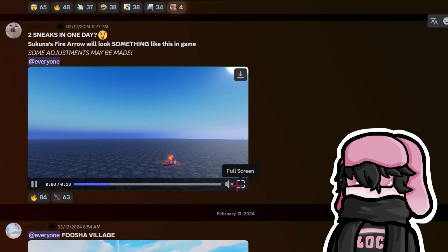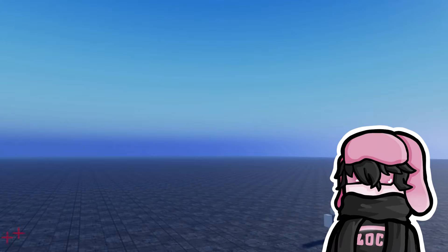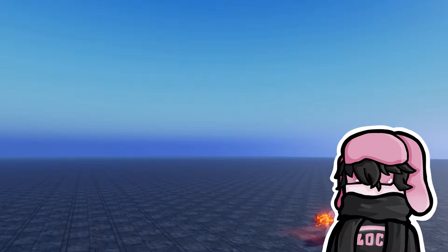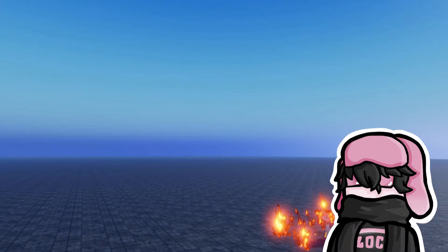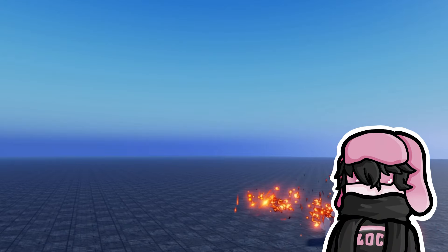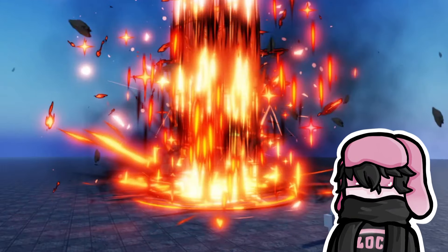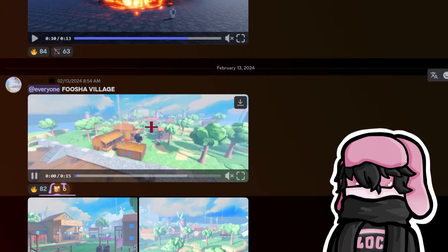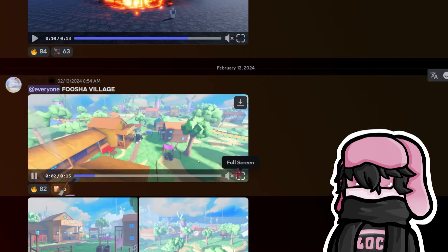Sukuna's fire arrow in game — hold on, we gotta go full screen for this. That is — they're cooking here, they are cooking here. And the Fusha Village map — okay, okay.